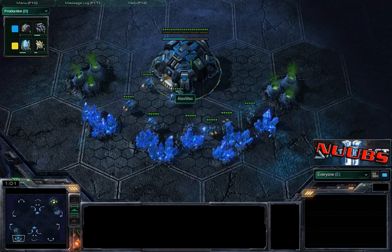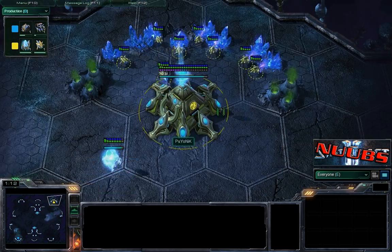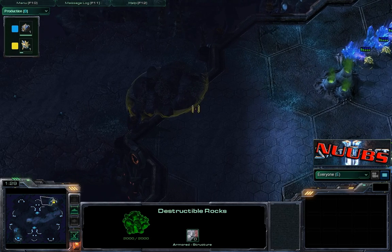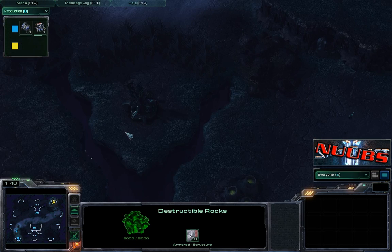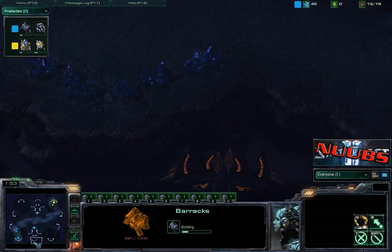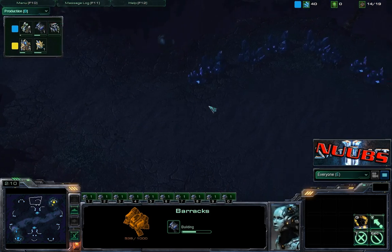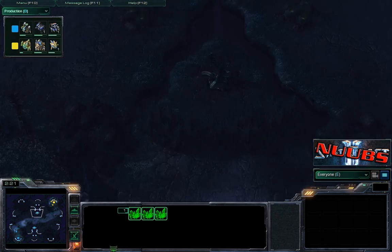This match is between Alex Mech spawning as the teal Terran, and his opponent Psionic as the yellow Protoss. This is being played on MLG's version of Shakuras Plateau — the old map, which still has the broken-down rocks and the smiley face base on either side. I've only played on the new Shakuras Plateau once, but the back rocks are gone and now it has two ramps with rocks on either side.